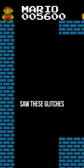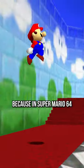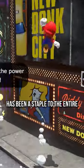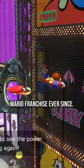It's incredibly likely that Nintendo saw these glitches and felt inspired, because in Super Mario 64, Mario gained the ability to wall jump, and the mechanic has been a staple to the entire Mario franchise ever since.